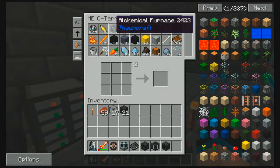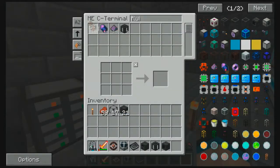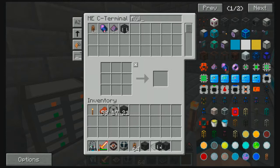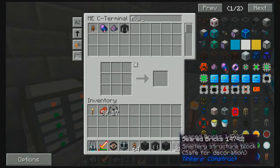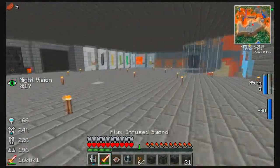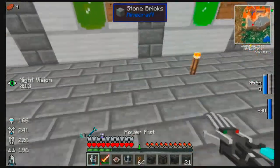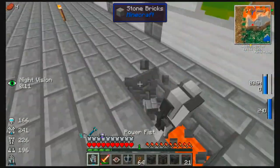We're gonna put the auto spawner over by our mob essence tank since that would be the easiest place, so I don't need to route a bunch of stuff over there. Grab some fluiducts like this — we will pipe into the auto spawner there. That's just the basis of how things are going to work.